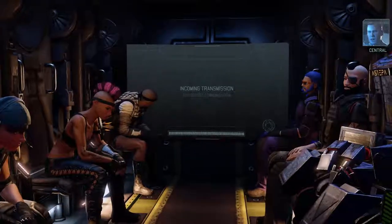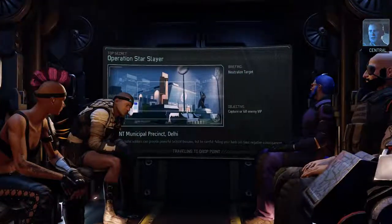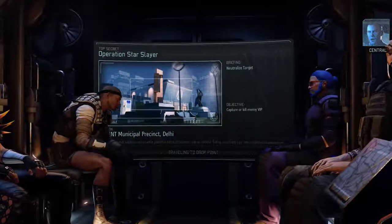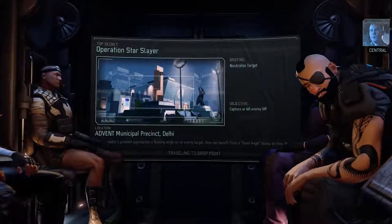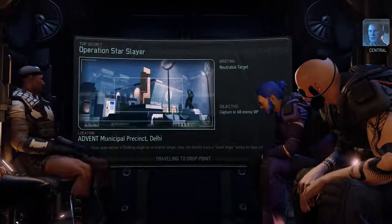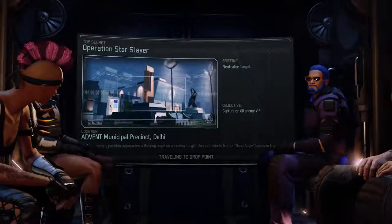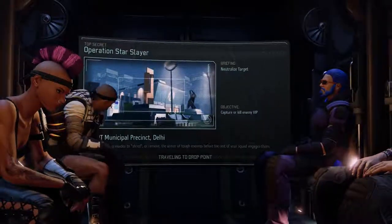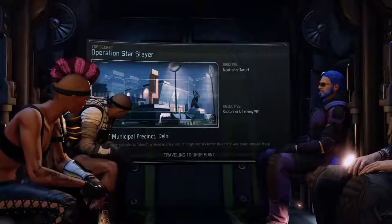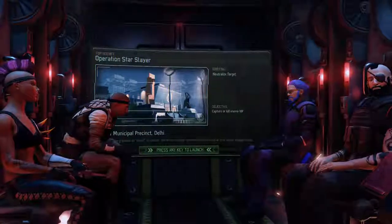We just got word from the spokesman - there's a VIP of some importance to the aliens moving through this area that the resistance would like us to deal with. We're moving in to locate the target, take out any hostile resistance, and capture the target if possible - use force if necessary. Dropping into Delhi, into one of these fancy Advent cities. That suits us just fine - here we go.